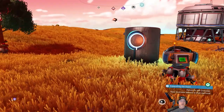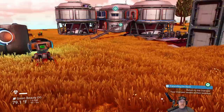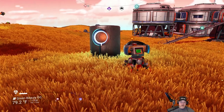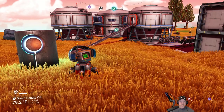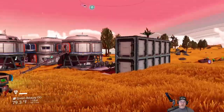Welcome back everybody to No Man's Sky. I'm an old guy gaming, and we're going to start this next episode off by putting our landing pad in place. As you can see, I am not in VR mode. We're going to stay in normal mode for this episode, because if you watched the last episode, I was having a little bit of trouble placing my landing pad in VR, and I just don't like to build in VR mode in this game.